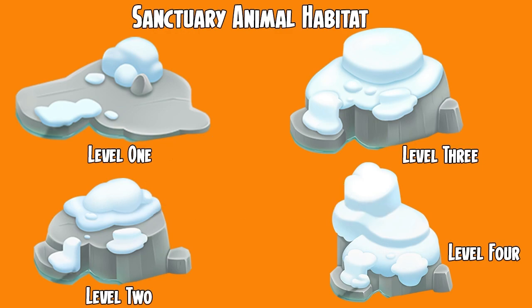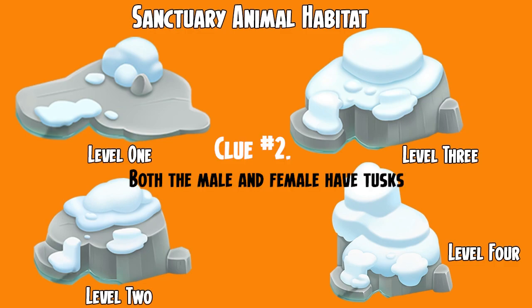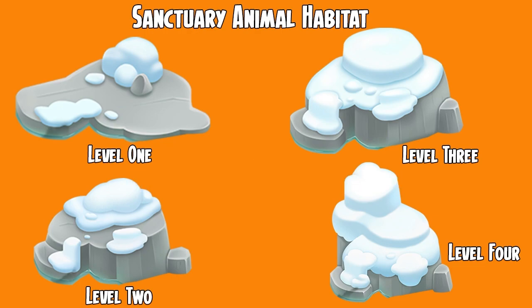Ready for your second and final clue? Both the male and female of this animal have tusks. If you guessed walruses, then you would be correct. The new animals coming to the sanctuary are walruses.